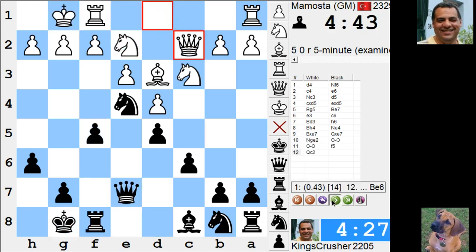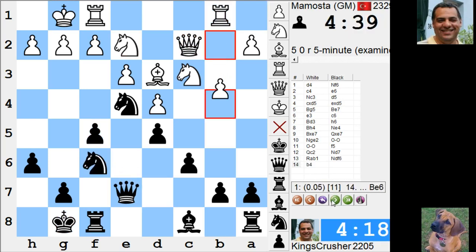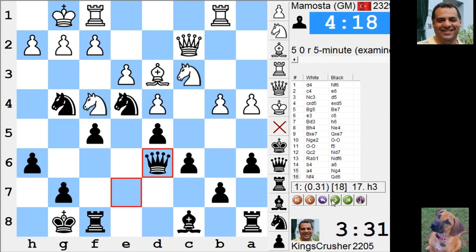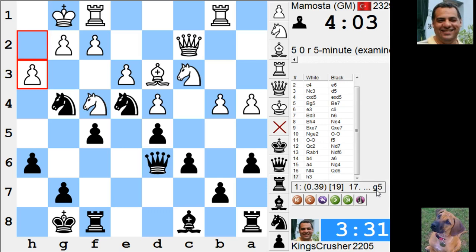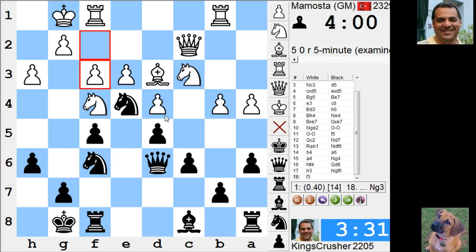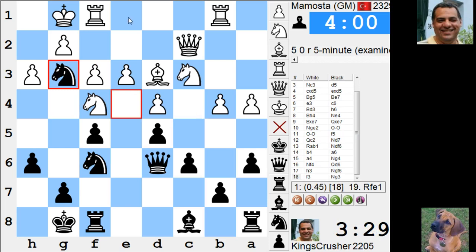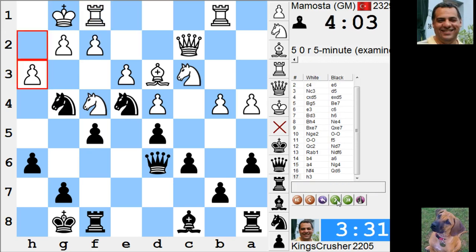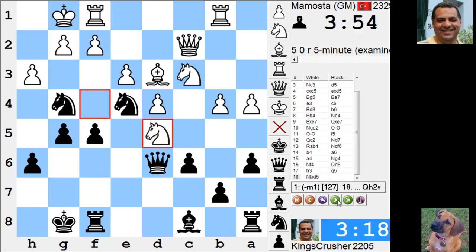Let's have a look at that — maybe it wasn't so bad. G5 isn't the engine move actually, maybe it's not so terrible. If I go back, I think I'm just significantly worse. I think I played a practical move with g5. It's quite easy to allow mate in 1s in five-minute chess, even if you're a GM apparently.